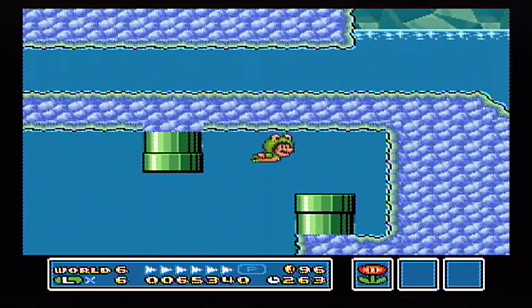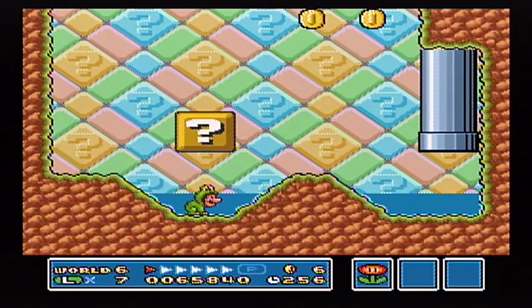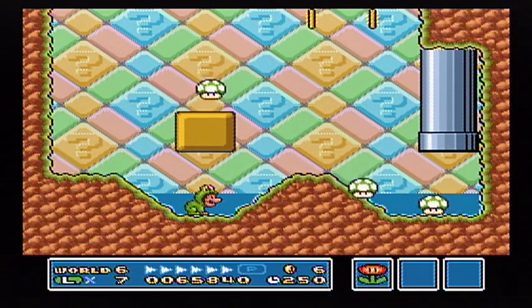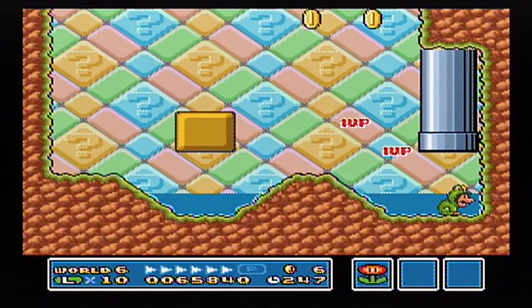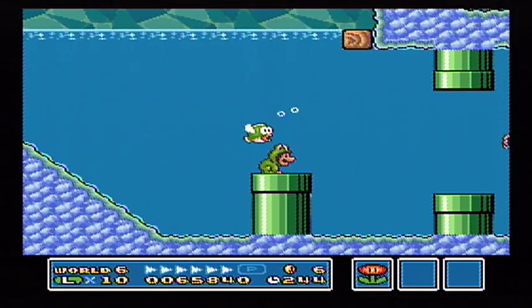You can only get through here if you have the frog suit. Whoa, that was close. We can go into this pipe here. We got some coins up there and three lives here. And we come out here.